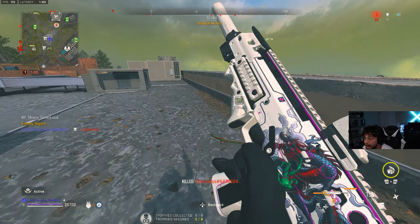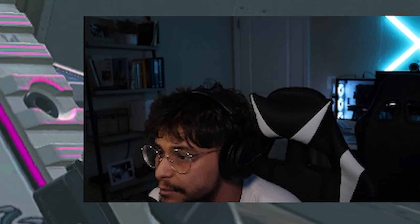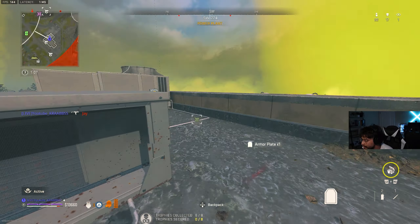Somebody's coming in for the loadout — hit him, he's one shot. Oh my gosh, they're so weak. This gun is a freaking beam. With this gun you really have to pre-fire around the corner because you have the slower ADS speed; you still have to use it as if it's an SMG. We're on 20 kills, 16 assists — we're on a good pace to get a 30.